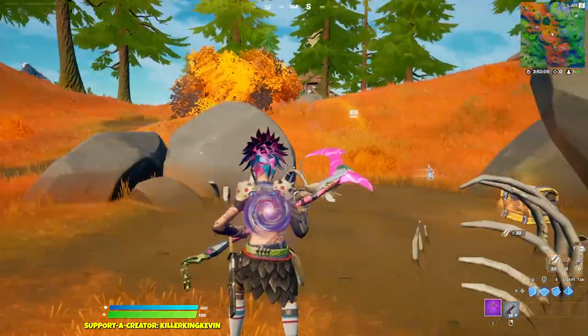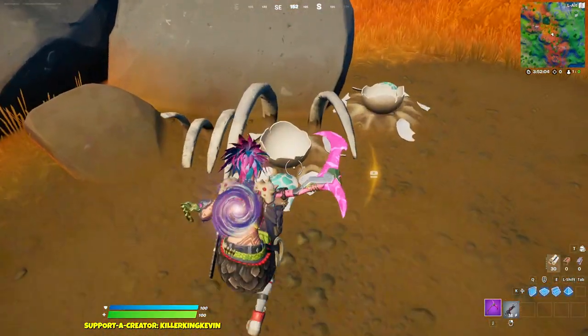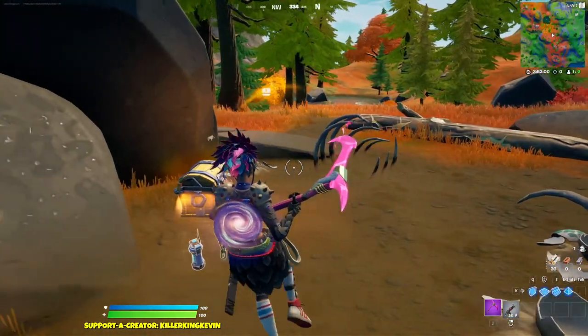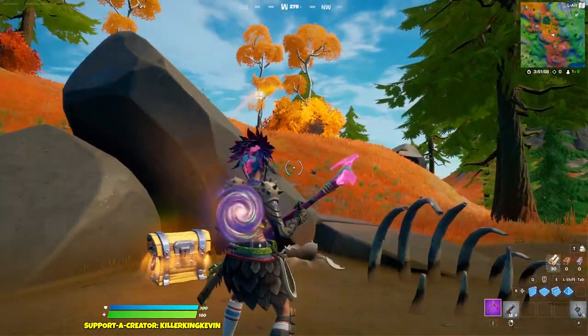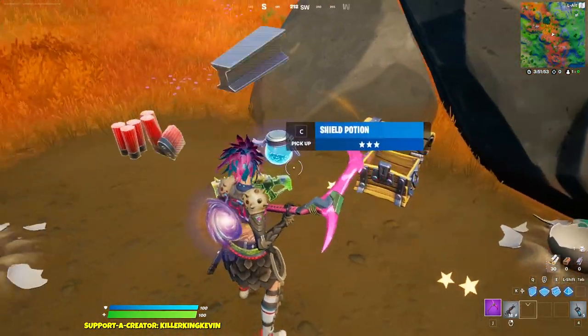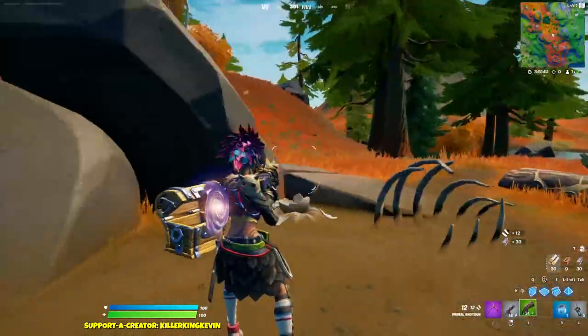Hey everyone, it's Killer King Kevin. As you can see, the raptor eggs have broken and they have hatched — they're roaming around the Fortnite map. With this latest update, raptors are in the game. You can fight them, and I don't know exactly what they drop, but you can actually fight them.